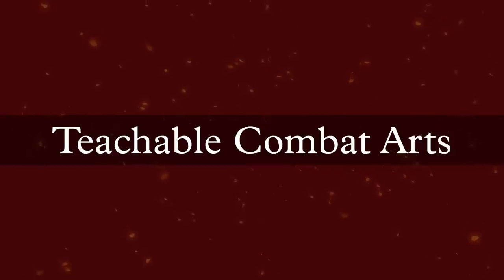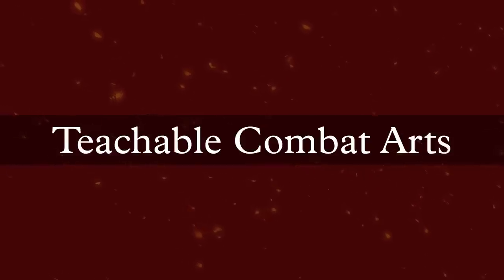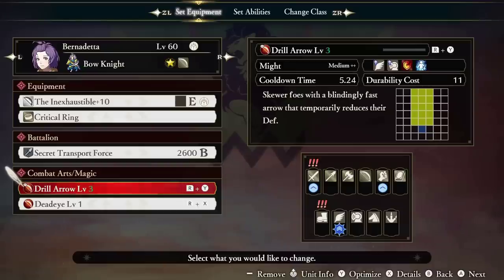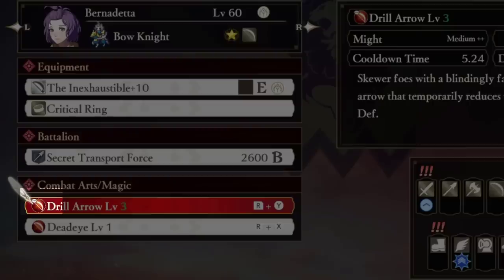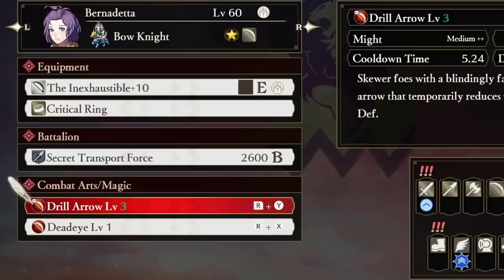Next up is something way more obscure in comparison: Teachable Combat Arts. This adds more depth to unit customization. The max level of combat arts is level 3, which basically means the art will be stronger. Sometimes, upon mastering the combat art at level 3, a tiny speech bubble will appear above it in the Set Abilities menu. This means that this unit can teach the combat art to another unit who can't naturally get it, though there are a few requirements for this to be attained.